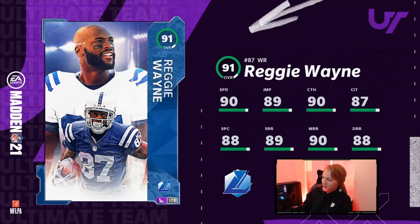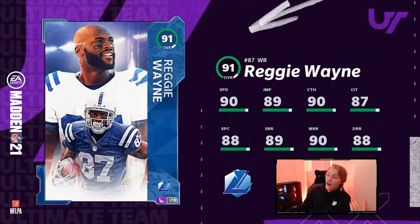So without further ado, let's go over to my team and do a quick comparison. Here's my team. Like I said earlier, you've got Adelius Thomas. I'm not even going to put another right linebacker in here because if you don't have Adelius, you probably have Demario Davis, who is terrible. But even looking at Adelius — this was clearly the best right linebacker — look at all these stats: 88 speed, 84 acceleration.